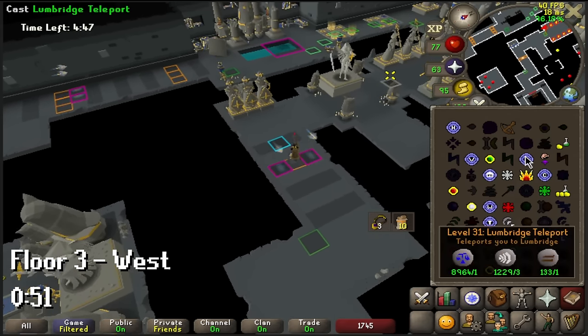Now that you know how to do floors 1 to 3 properly, look at your time left at the end of floor 3. Try to aim for around 4 minutes left. All of the stuff so far is very doable consistently, so at least 3 minutes and 45 seconds left if you got all the slow rotations back to back. If you consistently get under 3 minutes and 45 seconds, that means you need to study these floors more.